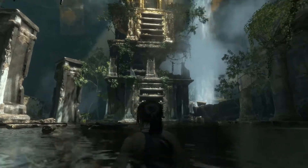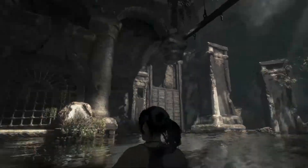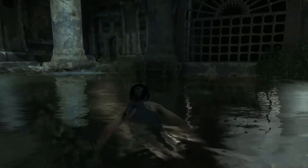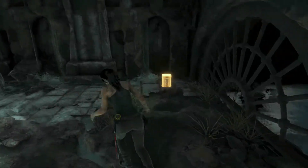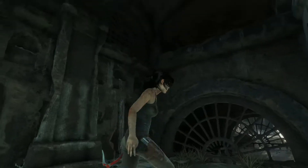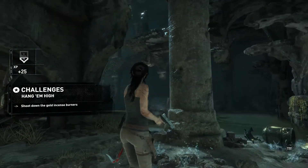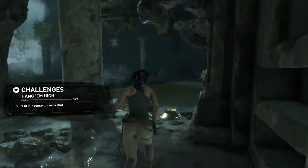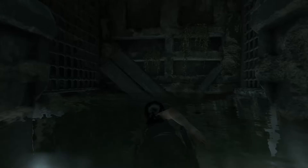We can climb up there. Still looking for those coin caches — we have to actually leave this basin area first. Maybe there is something here. All collectibles seem to highlight as you approach them now, which is very convenient. This must be where we came in — actually nothing here, never mind.